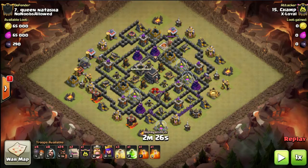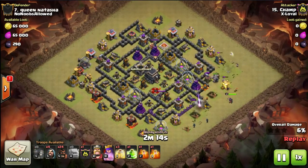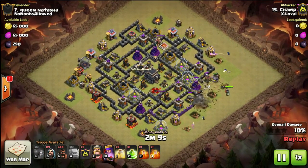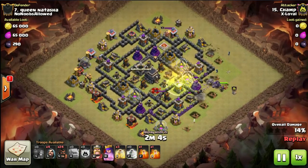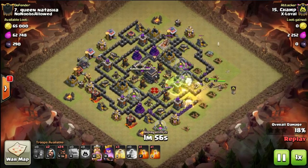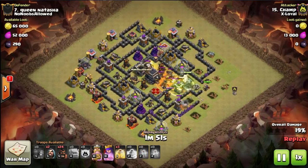Champ's troop combination is almost the same — he's got one more hog instead of a giant, and he's brought a jump spell instead of four earthquake spells. He's coming in from the right-hand side instead of the bottom. By coming in on the right with wall breakers and the jump spell over into the core, he takes out the X-bow as part of his kill squad. By bringing a jump spell instead of earthquakes, he gets to have a poison for the enemy clan castle and any skellies that pop.